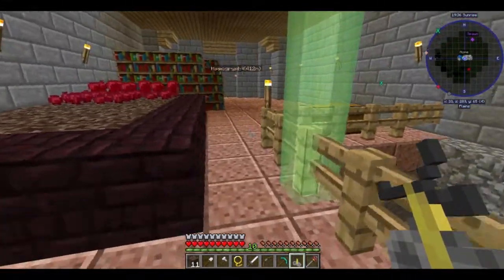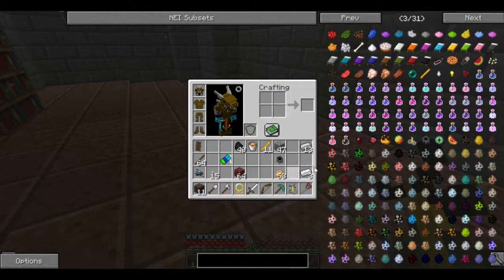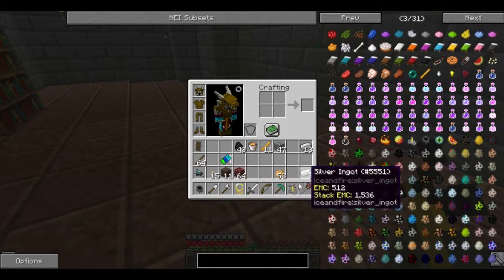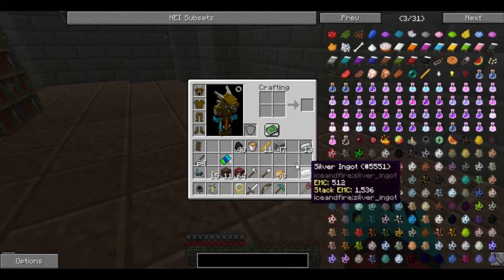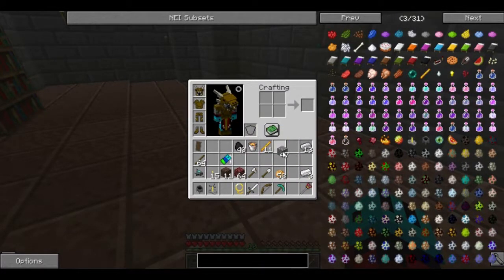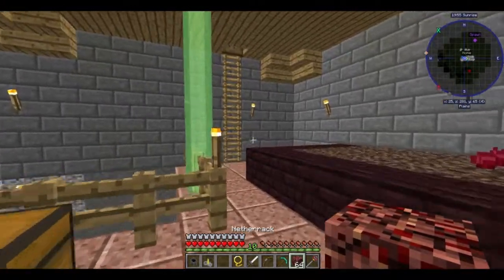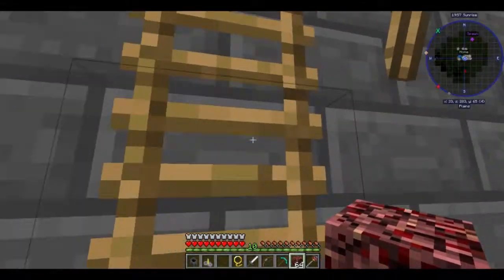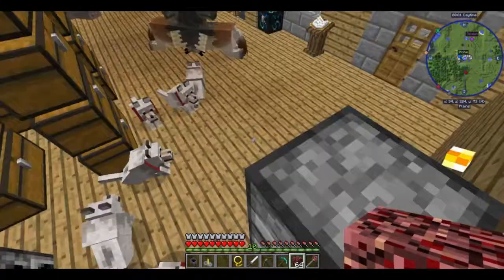I will take this downstairs and I will put it opposite my enchanting table area. I think I should put it on... You know, if this is worth doing, it's worth doing right. Firstly, I should get some buckets of water.